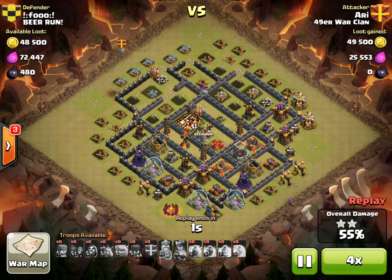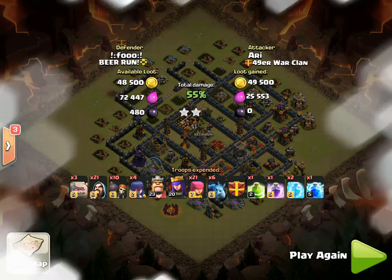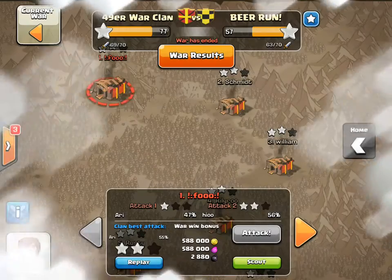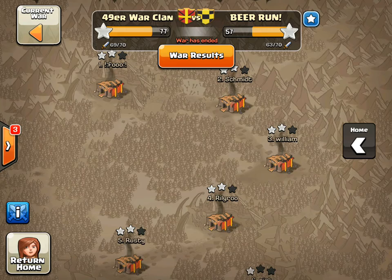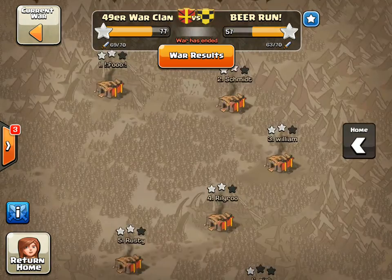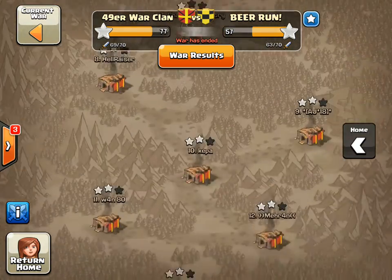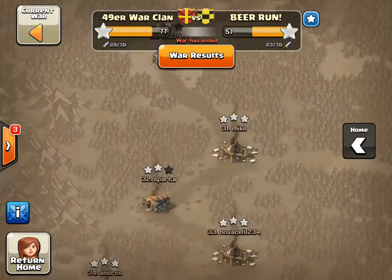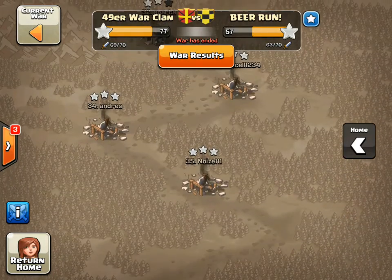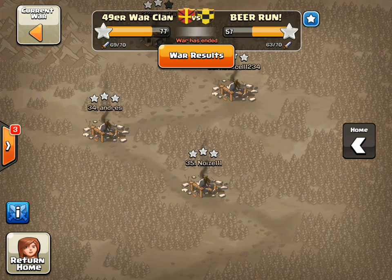That'll conclude this video. Hope you guys liked it — some good attacks this war. Hopefully we get some closer competition next time. They lost by 20 stars, and were actually down by 30 to 40 for most of the war. Good job by the guys in the 49er war clan. We left a few Town Hall 10s and did pretty well on the TH9s. Hope you guys enjoyed — see you later! Bisectron out.